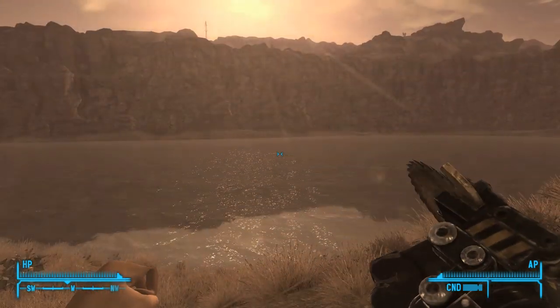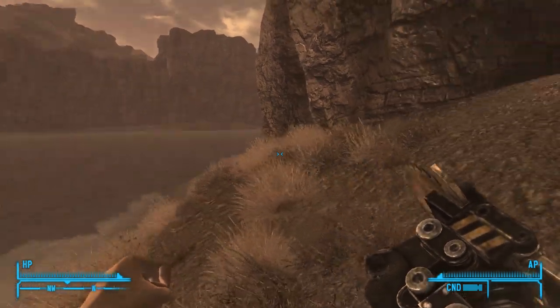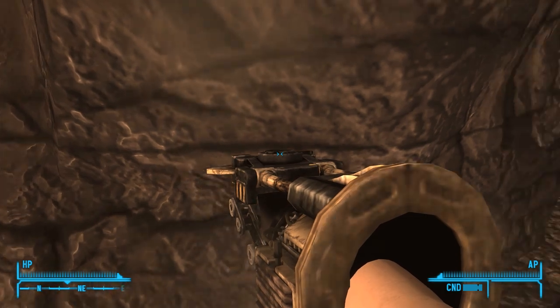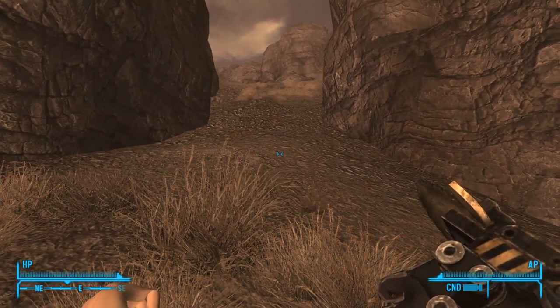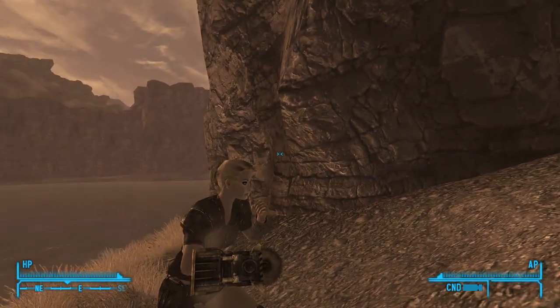The good thing about this particular weapon is that it calculates its critical hit chance by the strike, so with this thing firing as fast as it does, you'll find that landing crits and just stacking multiple critical strikes in a row is very, very easy, which is great for damage output purposes.